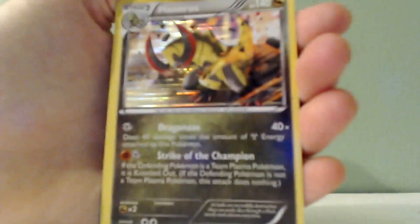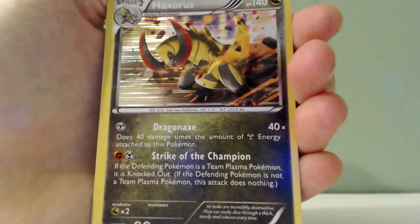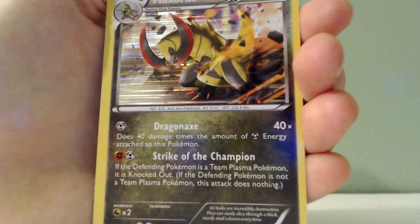And then we have this — just a pretty cool card. A Holo Haxorus. He has an attack called Dragon Axe, and an ability slash attack called Strike of the Champion. And they're pretty cheap — I mean, for him, those are really cheap attacks.